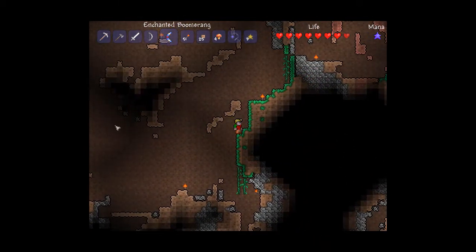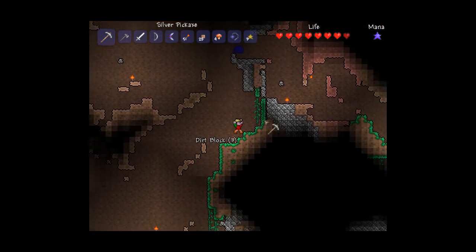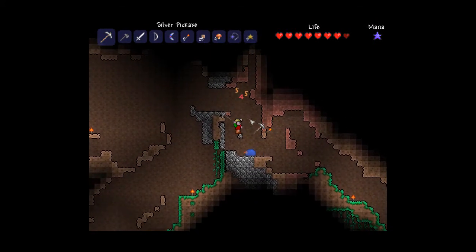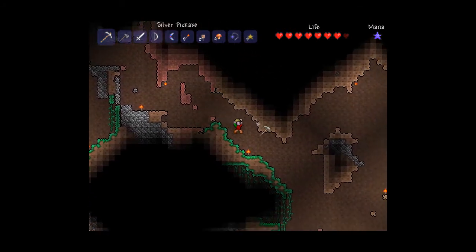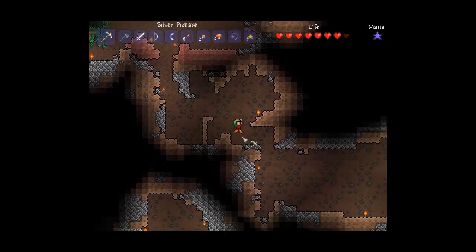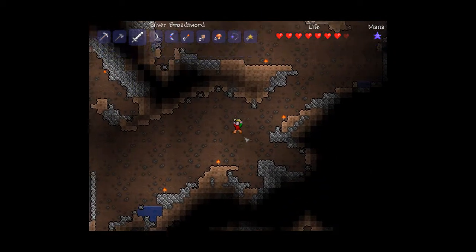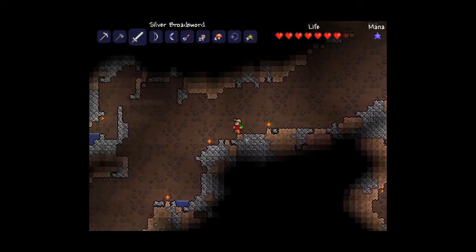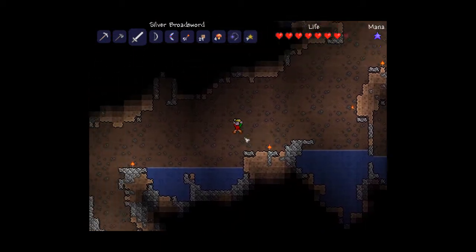So now I know where sand is if I need it, which I'm pretty sure I will soon. I didn't even know there was a bunch of clay down here — we could've built that one house out of bricks. Now I know where we are. Now we don't need to place torches.